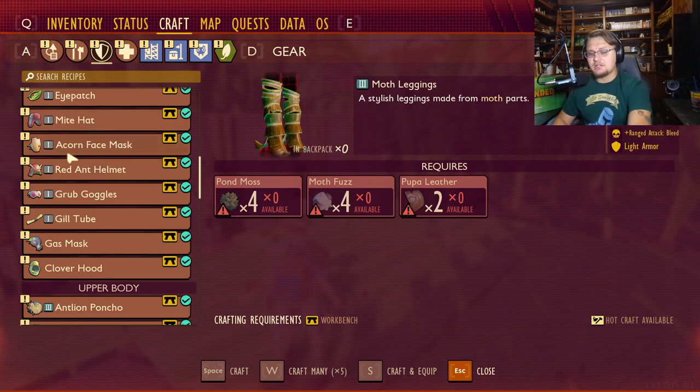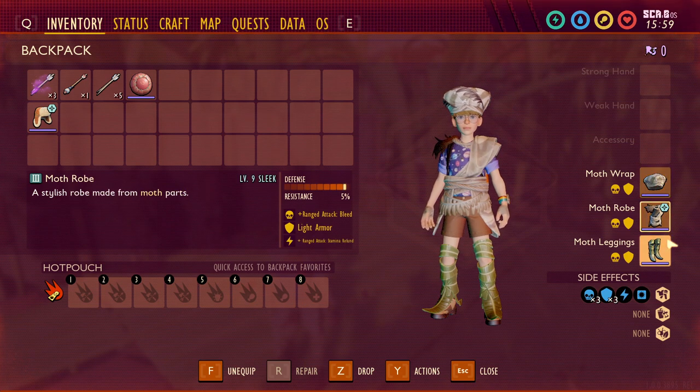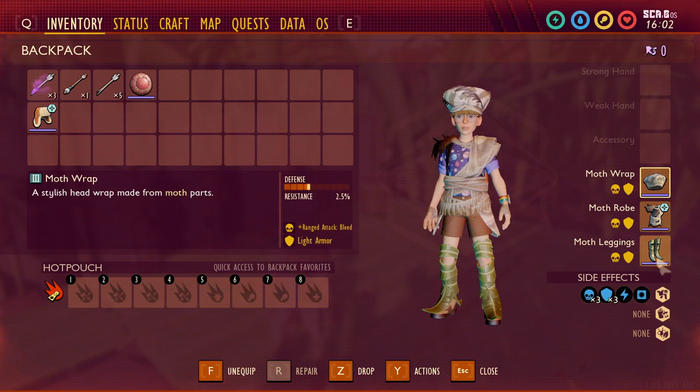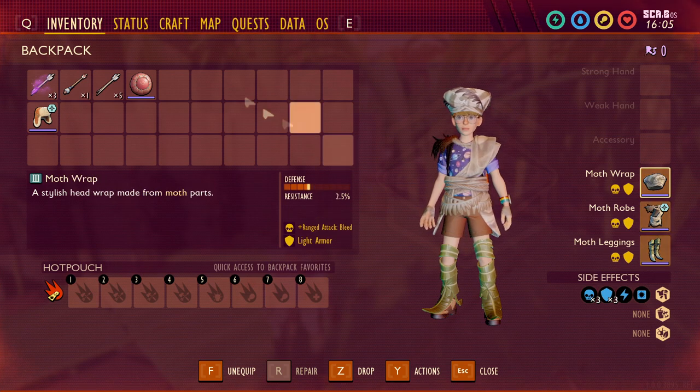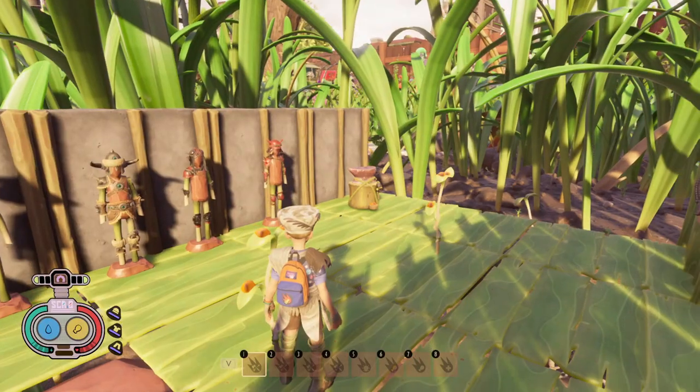All in all, it's not too bad. The resistances are actually pretty good for this stuff as well — the defense is up there. Please note that this is all the way upgraded to level nine, which is why the defense is so incredibly high. Its resistances are kind of limited because it is light armor, but nonetheless I think it's a pretty powerful armor set for all of our ranged friends.